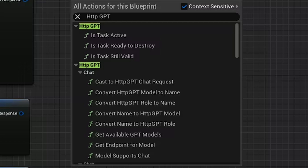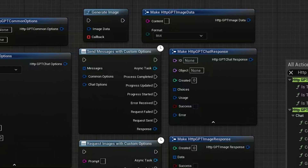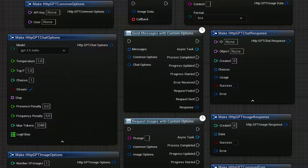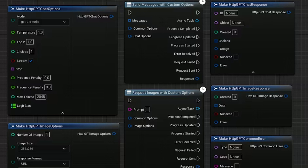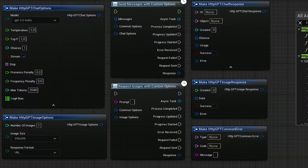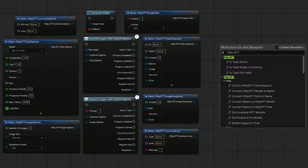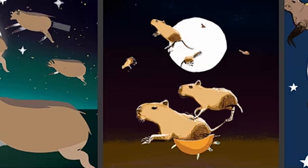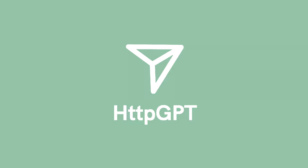This features asynchronous tasks, support for multiple models, a plugin settings page in project settings, automatic conversion of JSON into UStructs, and two different editor tools: the Chat plugin and the Image Generator plugin. It's all open source as well. There are 13 blueprints and four C++ classes, and it's not network replicated. There's also an example project and documentation to help you understand it more easily.